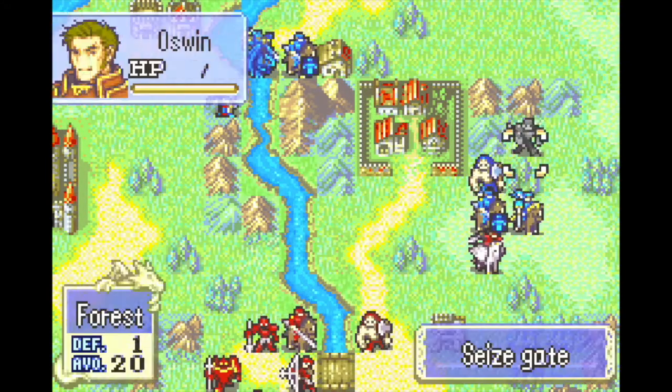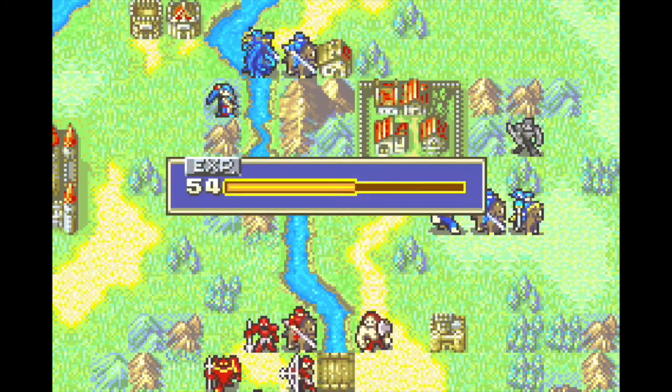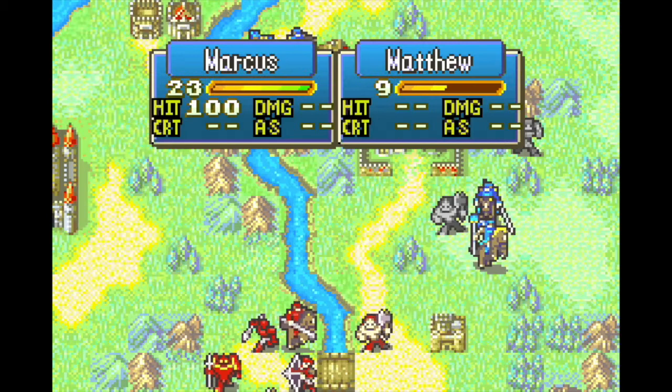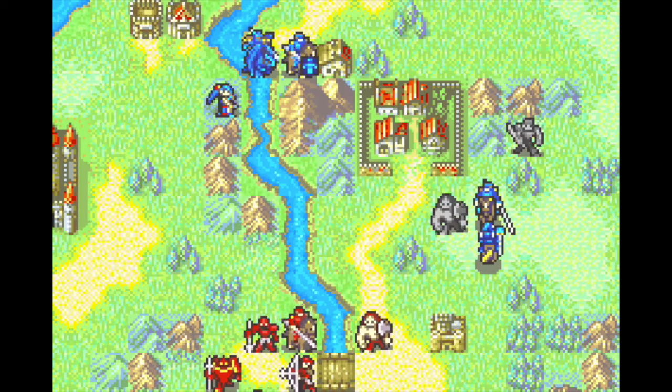To the south, we need to lure this huge group of enemies out of formation so Matthew can get through to recruit Geet. Bartra is left without weapons on the fort, and Matthew takes the forest. This seems scary, but with big boosts to avoid, both of them face low hit rates from most of the enemies. Plus, they can both afford to get hit once.